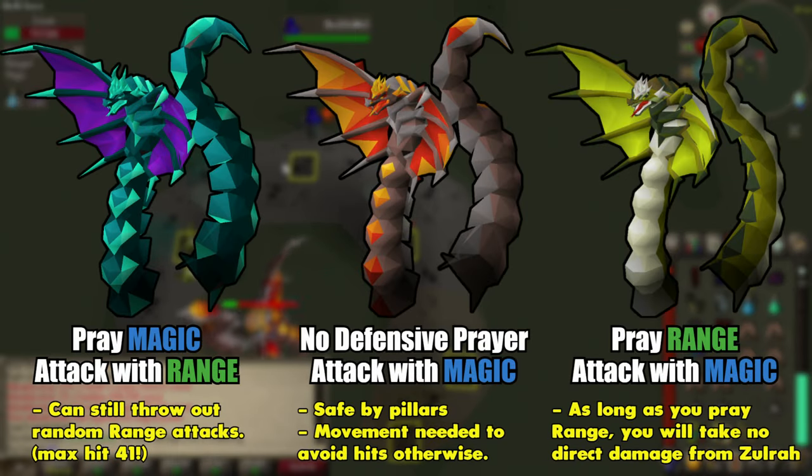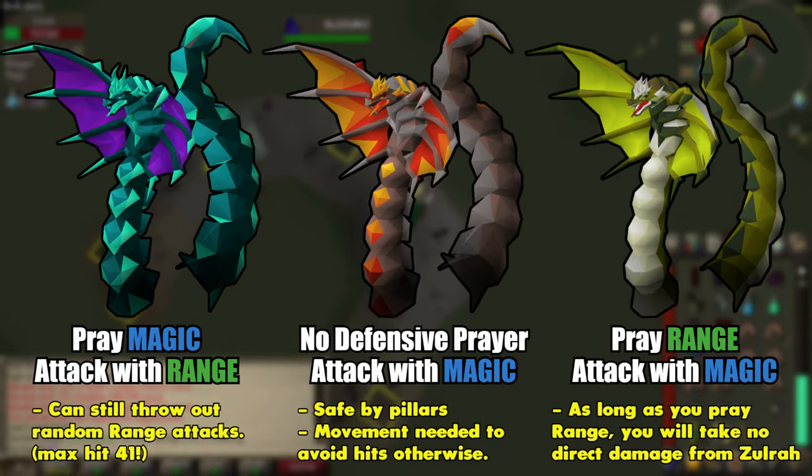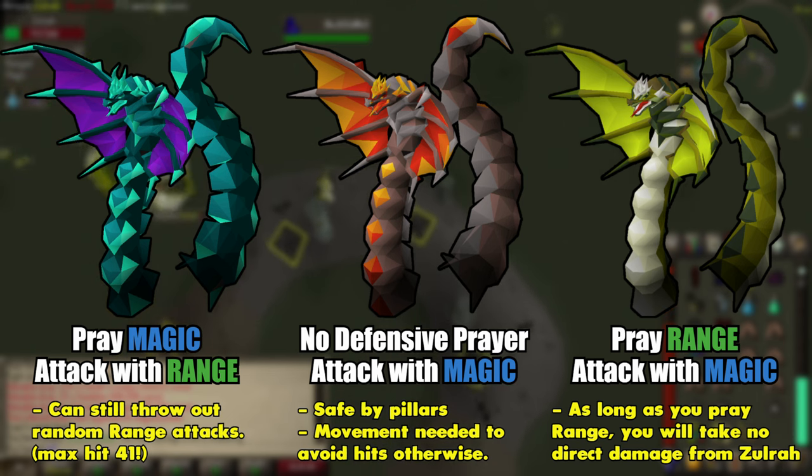So this is going to be your cheat sheet. Memorize this until it's second nature. The less you have to think about making swaps, the easier it is to move around and stand where you need to be.